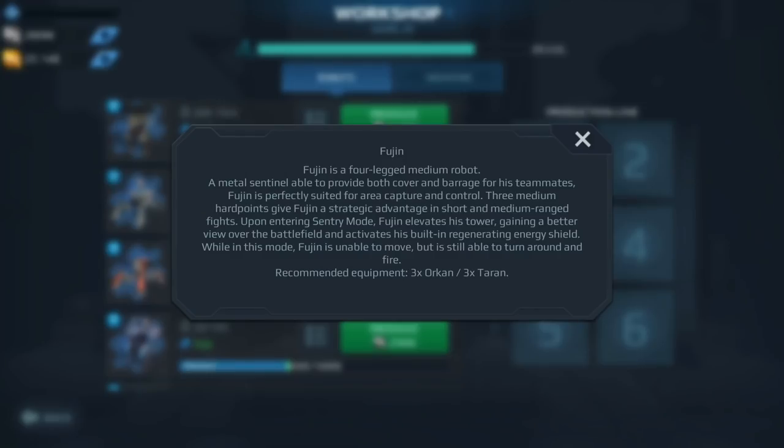Next up we have the Fujing. It's a very interesting one because it has three mediums and can output quite a lot of damage — it might work in lower levels of play. But in Champion League you're going to find this bot dies very quickly because it can't move around like a dash bot. It has a strong energy shield, but a lot of players run energy weapons which counter it. My opinion: use the Fujing as a base to level your weapons, then move over to a Hetchy or Balkazari instead.